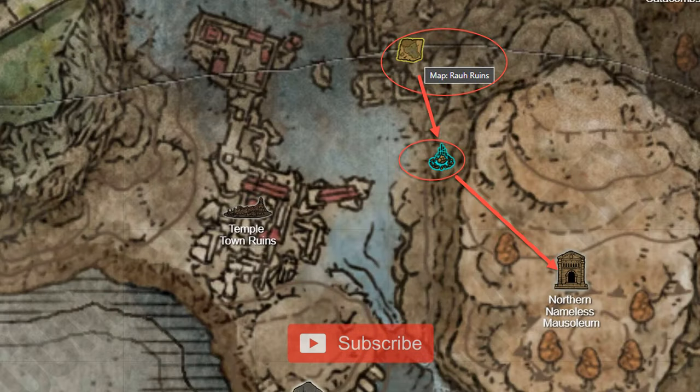The Nameless Northern Mausoleum can be reached by activating a sealed spirit spring by the base of a cliff to the south of where the Rao Ruins map can be found.